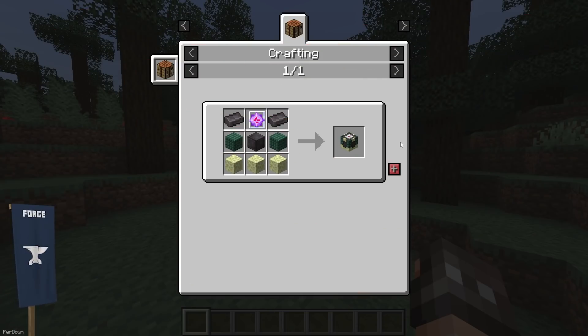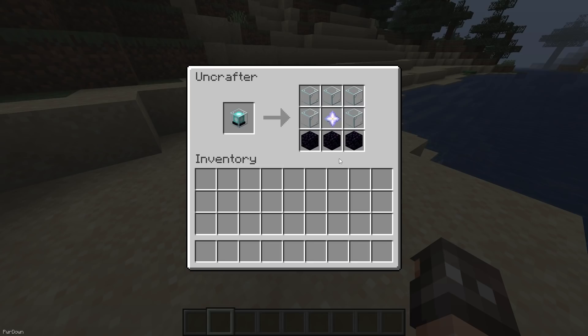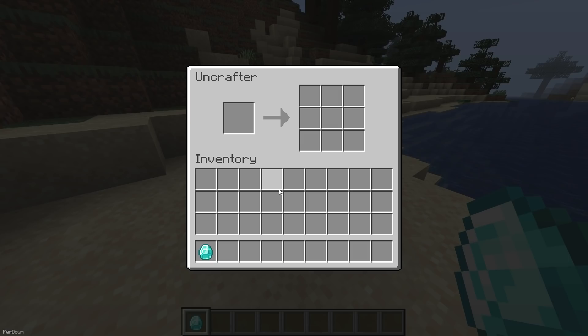The Uncrafter is a block which can be crafted from an End Crystal, 2 Netherite Ingots, a Block of Netherite, 3 End Stone and 3 Prismarine, and it can be placed into your world. When you interact with the block, you can input items into the left slot and receive some of their materials from the right slot. Although, you should note that you can only retrieve a single ingredient, so placing a Diamond Pickaxe inside will only return you with a single Diamond.